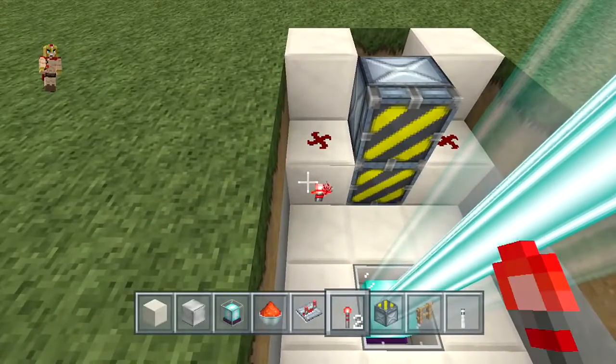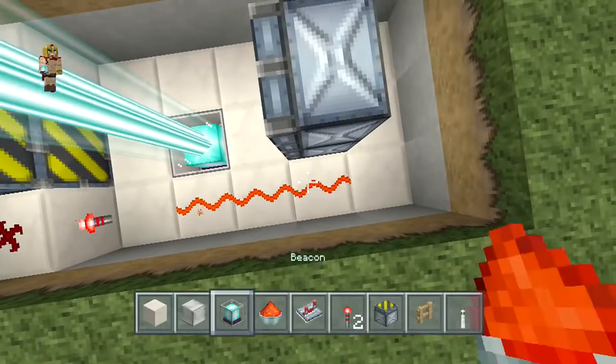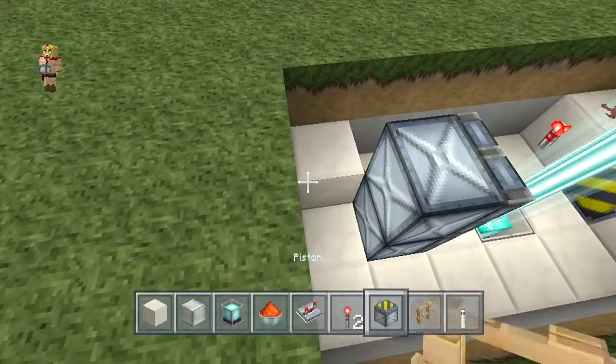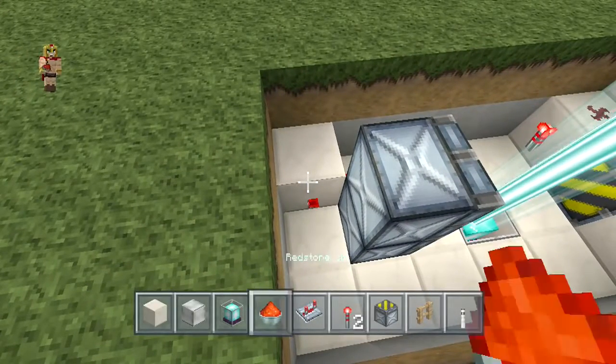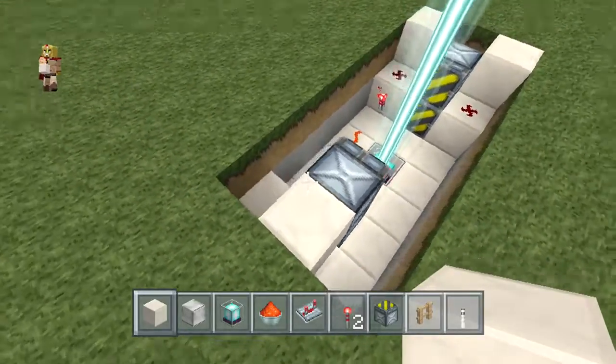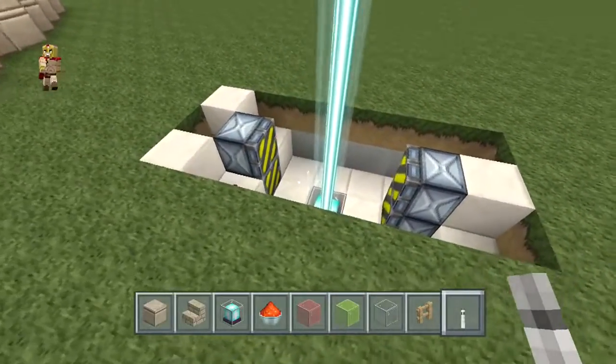Right over here in that block, make sure to place a torch right in the front. In front of that, place three pieces of redstone dust and a block right there in the corner. From that block, place a torch and a block right on top. Now we pretty much got the hard part done at this point.